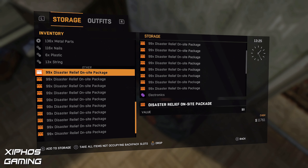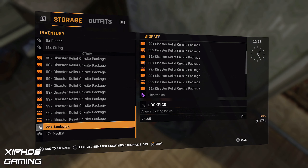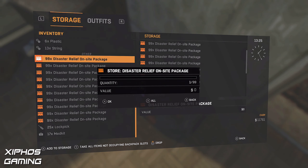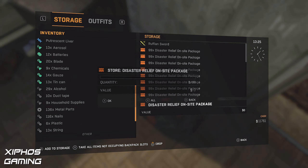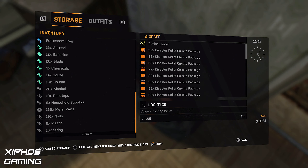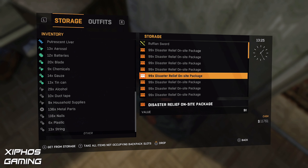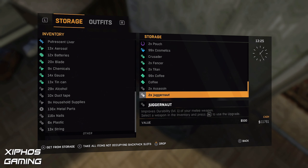And if we go all the way down, I have 10 here again that I just picked up. So let's deposit all of these — three, four, five, six, seven, eight, nine, ten. And that's how you do all of the Disaster Relief Packages. I might actually go hand these in now.